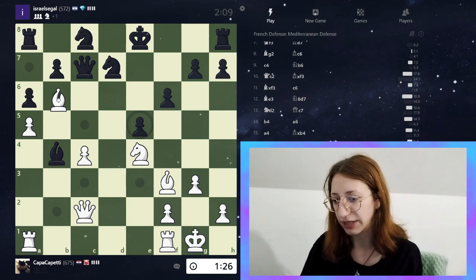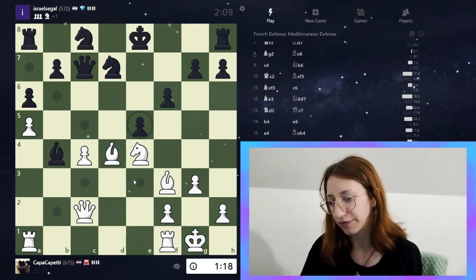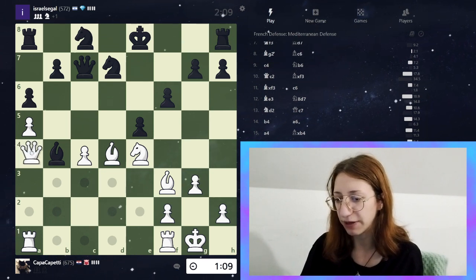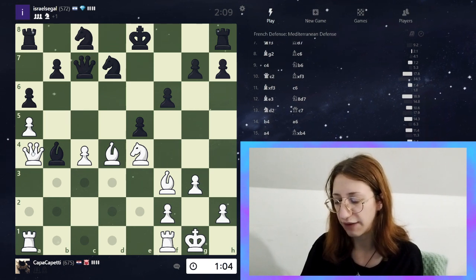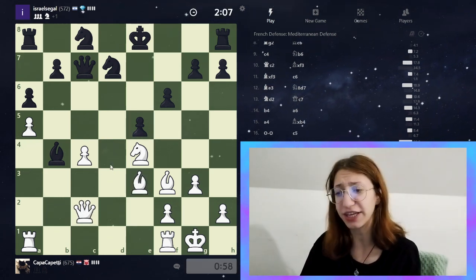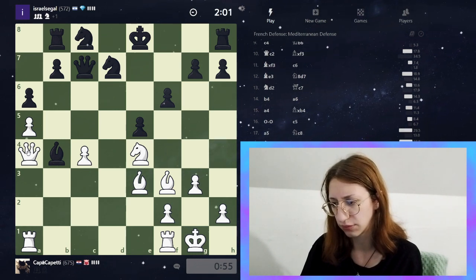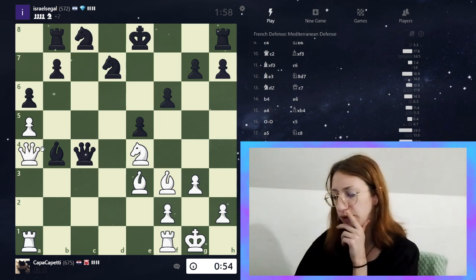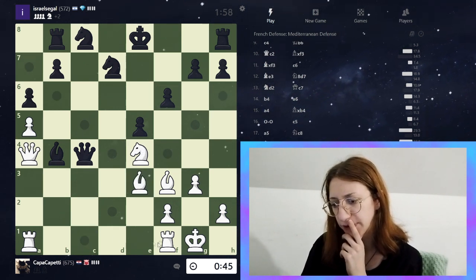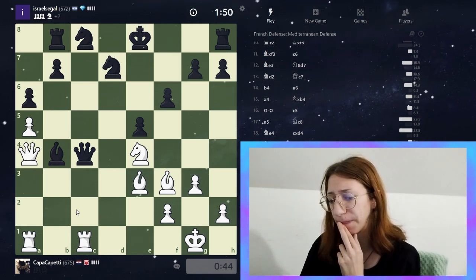This looks very interesting but I know he's just going to take with the knight. Maybe going back here. I'm trying to think of a strategy. Wait — we can go here and win his bishop as well maybe. I have 58 seconds so that's kind of tricky. Now we do this. Oh, what did he take? Okay so now we're going to go. I have to hurry up — 44 seconds on the clock, it's not very easy.